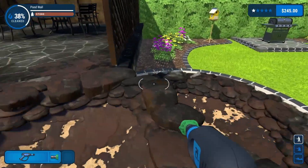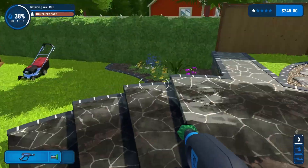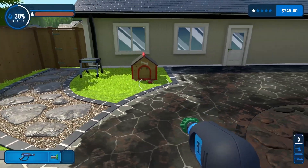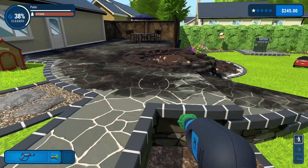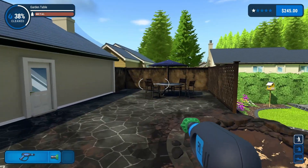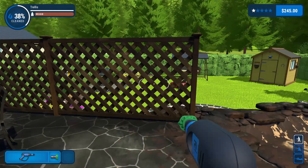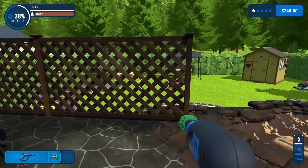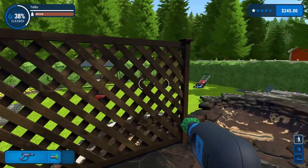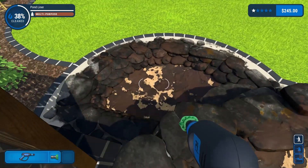We also did a bunch of the miscellaneous trim work with the brick pavers, part of the fence, the gate, and the doghouse. So this should be relatively easy. All we've got left to do is the crappy looking lawn furniture, the fence, and all this lattice work - which looks like it's probably going to be a pain - and these two little cesspools to clean up.